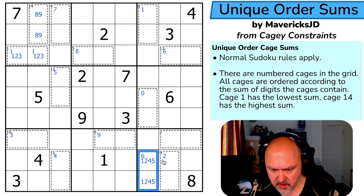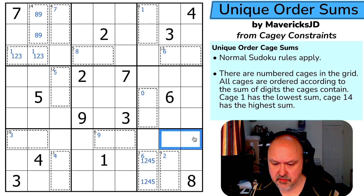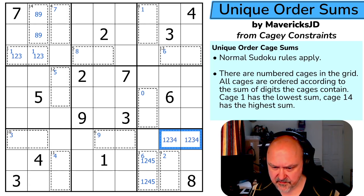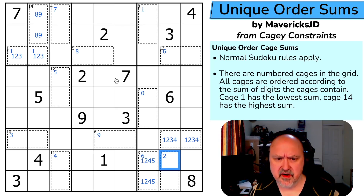Cage 3 is {1,5} or {2,4}. Cage 2 sums to four or five. If it's four, cage 2 is {1,3} and cage 3 is {2,4}. If it's five, cage 2 is {2,3} and cage 3 is {1,5}. So these four cells are either {1,2,3,4} or {1,2,3,5}. Now I know the sum of all the cages except those two.